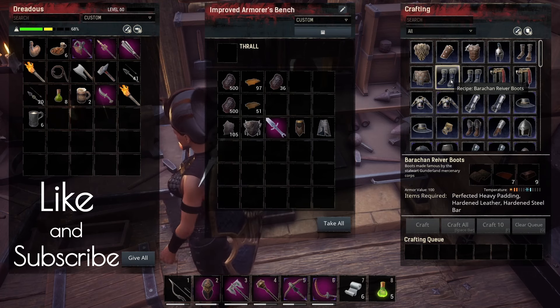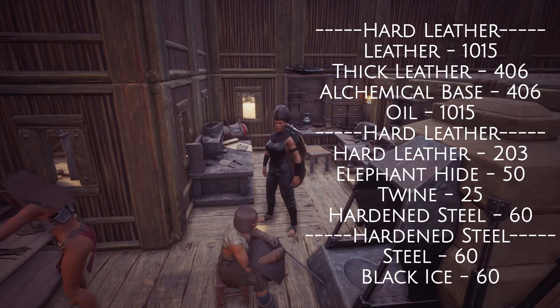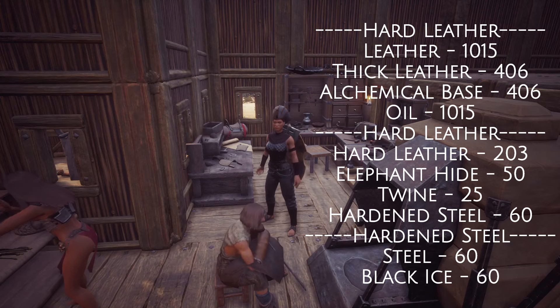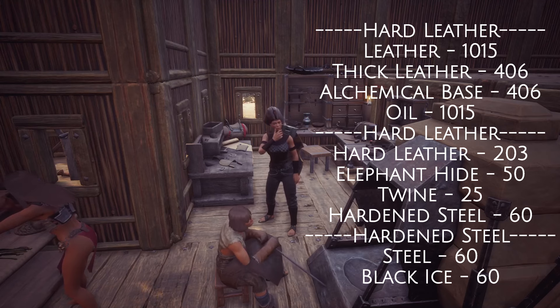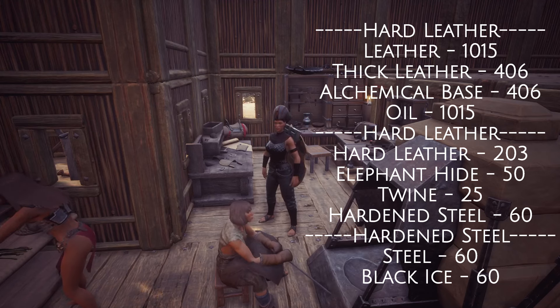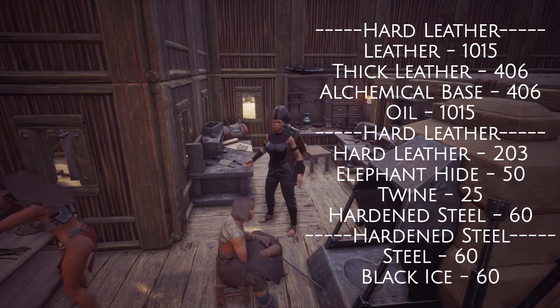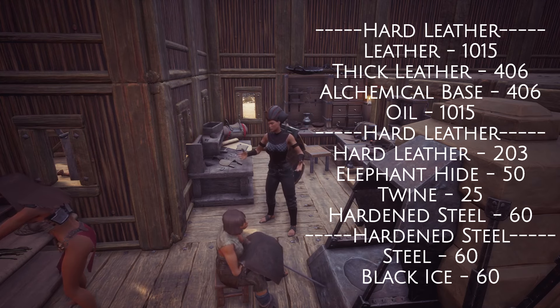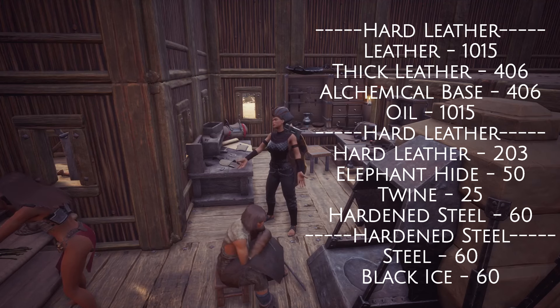So I'm gonna take count of all the materials I'm going to need. In order to make this gear, it requires 203 hard leather, because first you have to make the perfected heavy padding — then it's 203 hard leather, 50 elephant hide, 25 twine, 60 hardened steel. And in order to make the hard leather I need 1015 leather, 406 thick leather, 406 alchemical base, and 1015 oil. This is just to make that one particular armor set.